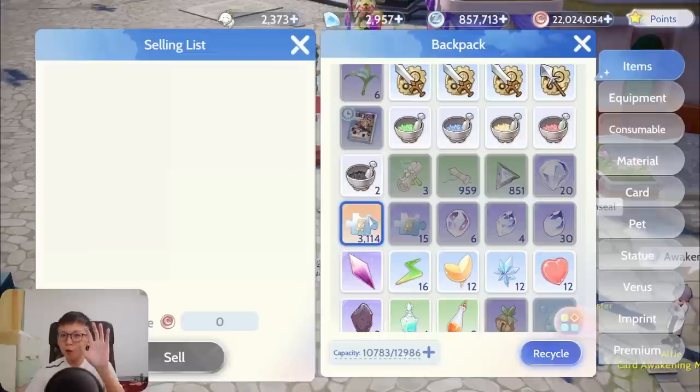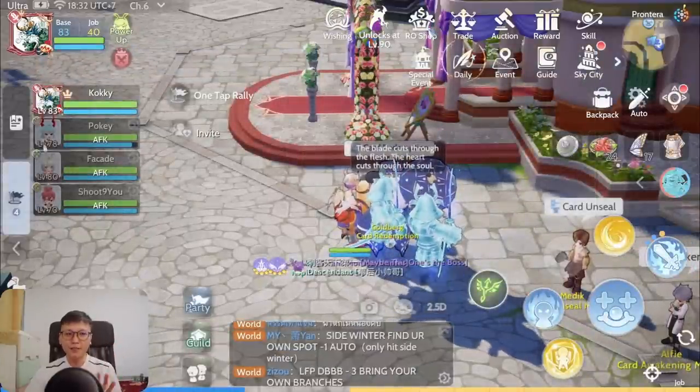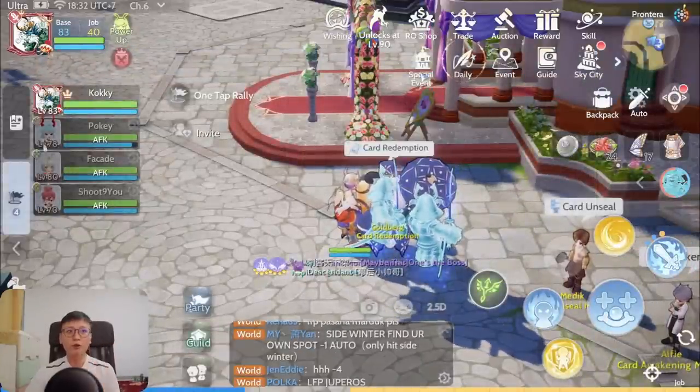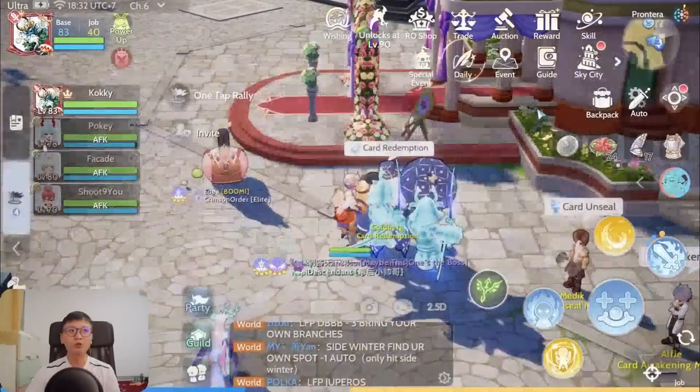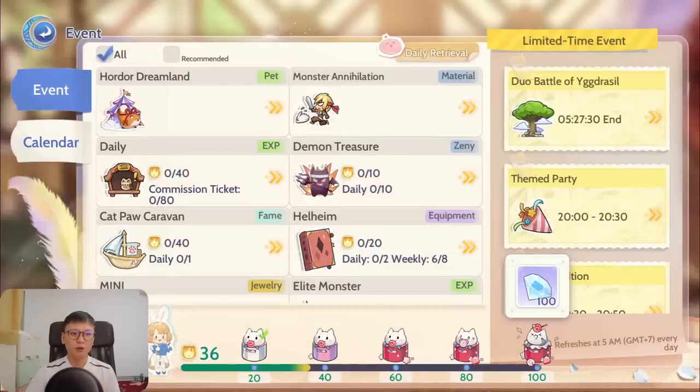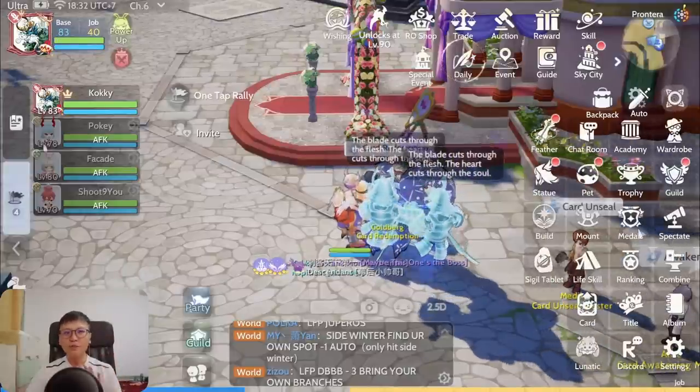In my opinion, it depends. Don't scold me yet — I'll tell you what it depends on. The first thing is your diamond income. Each week you're allocated a certain amount of diamonds based on your guild, your contributions, and the activities you do in the game.